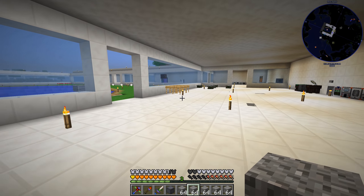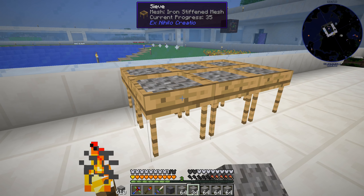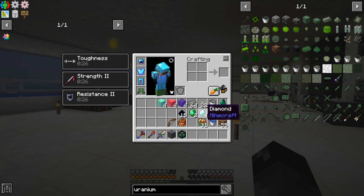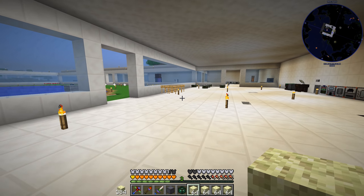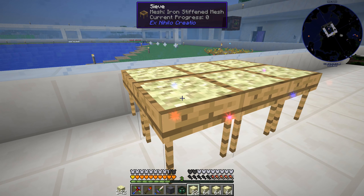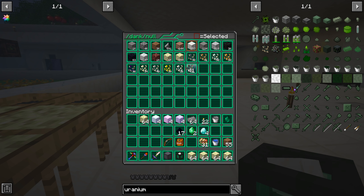If I grab some stacks of gravel we can come over to our sieve and start sieving. I was doing this to get diamonds, emeralds, and iron ore - we needed a lot of iron ore. I've been doing a lot off camera and got confused. Anyway, we can take crushed end stone - we can just go to the End and vein mine for a whole lot of it - and now we're getting uranium ore pieces.